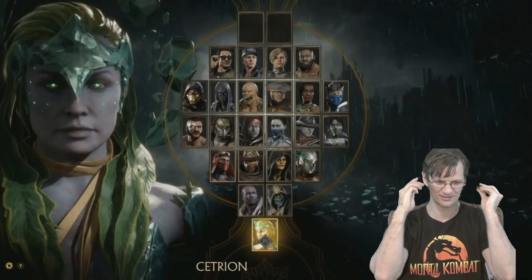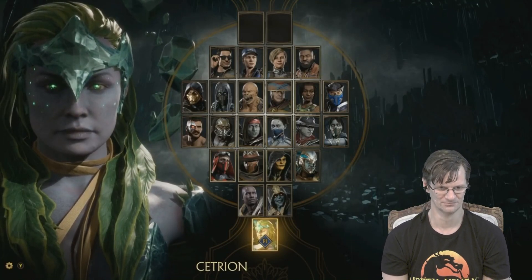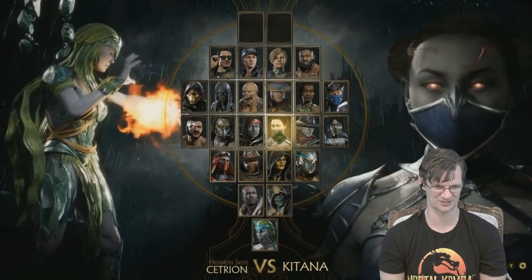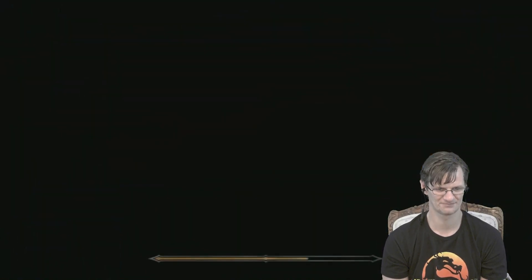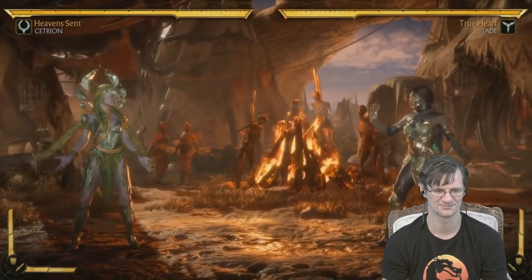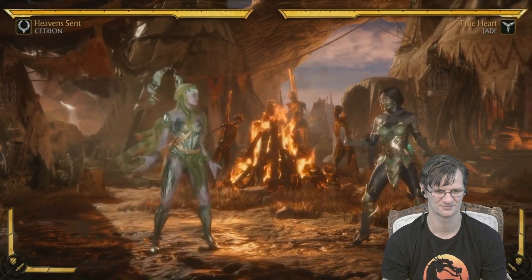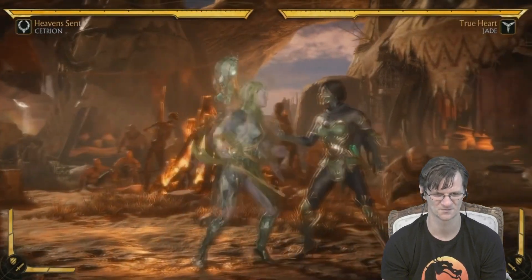Quick view of the character select — look at this beautiful thing. Right now there are a ton of people on Reddit taking screenshots, obsessing over the order and the lore meaning. Cetrion is an Elder Goddess, one of the most powerful characters we've ever had in MK. She commands the elements and life — she is almost the opposite of Shinnok. Where he was death, bones, and demons, she's flowers, butterflies, puppies, fire, water, earth, and wind. You can see that rainbow in the background — she made that.